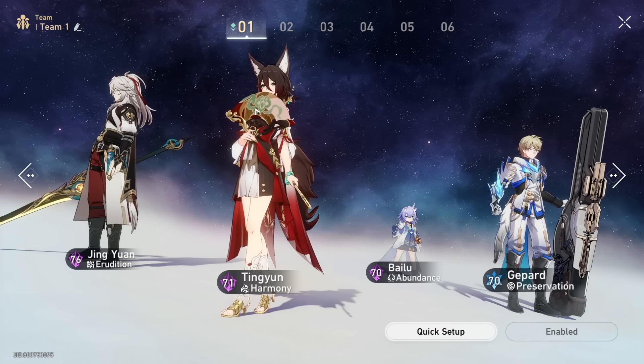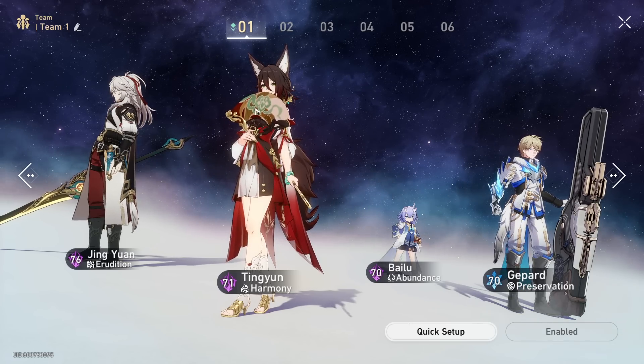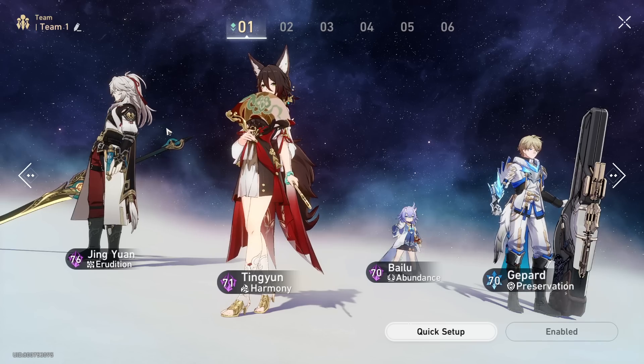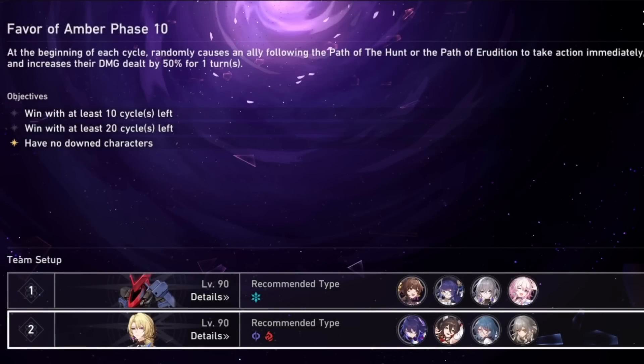Even though characters like Yangqing, Seele, and Jingliu have good amounts of break — which are the premier DPSs right now — it's not enough to fully control the combat scenario. Now when we return to the team we looked at earlier and apply the same logic, let's take a look and see what happens here.